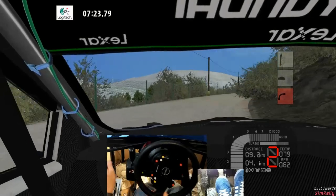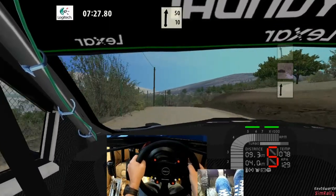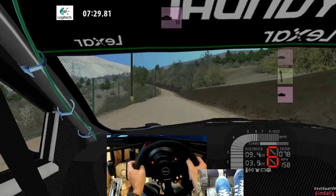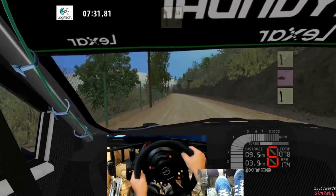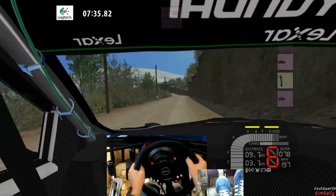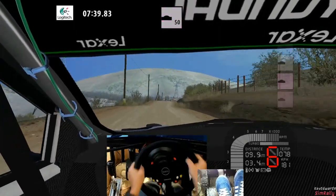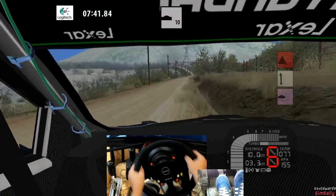Another crest, six right 50. Watch two dip. Five left 1, 120. Watch two dip 100. Five left 80. Watch two dip and watch two dip, small flat crest, just okay, okay 200.